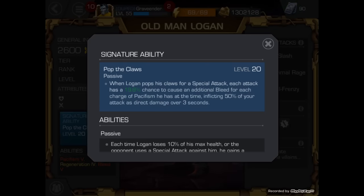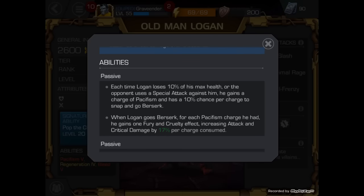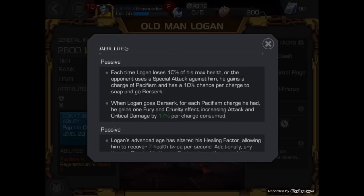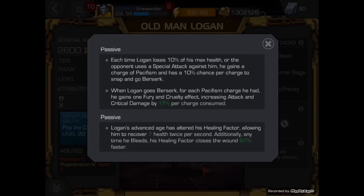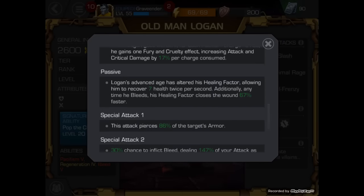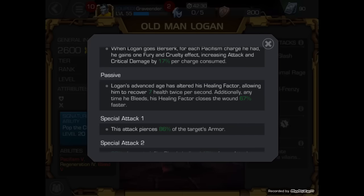His regeneration is not like Wolverine's — it's a set amount. Each time Old Logan loses 10% of his max health, or the opponent loses 10% of his max health, or the opponent uses a special attack against him, he gains a charge of Pacifism and has a 10% chance per charge to snap and go Berserk. When Logan goes Berserk, for each Pacifism charge he had, he gains one Fury and Cruelty effect, increasing attack and critical damage by 17% per charge consumed. It's pretty awesome whenever it hits and you've got like 5 or 6 of them — it happens a lot more than you'd think at just a 10% chance. I absolutely love it.